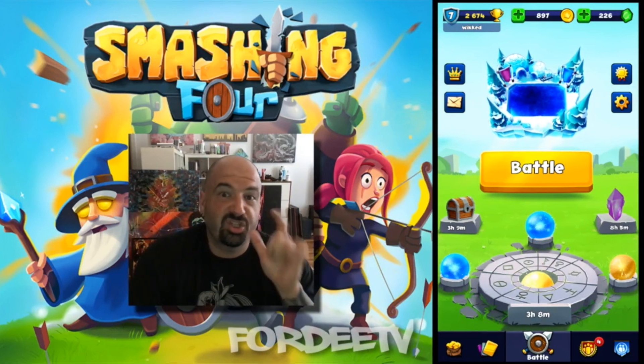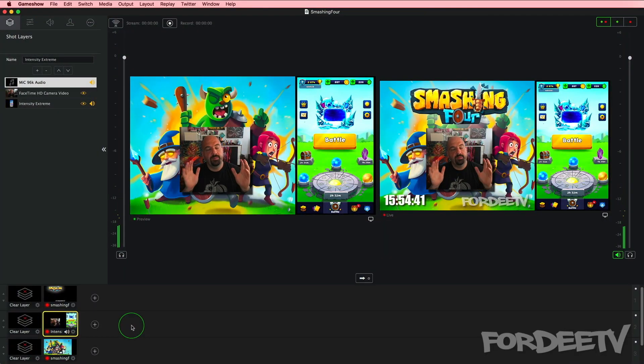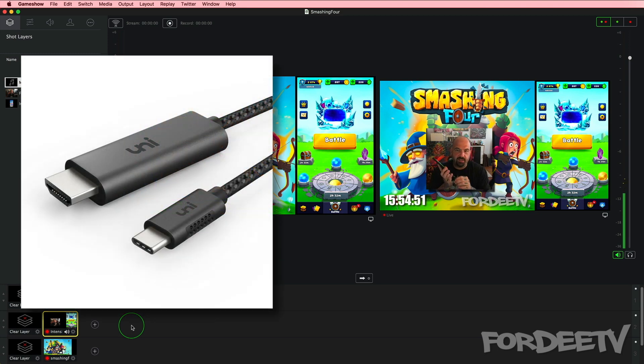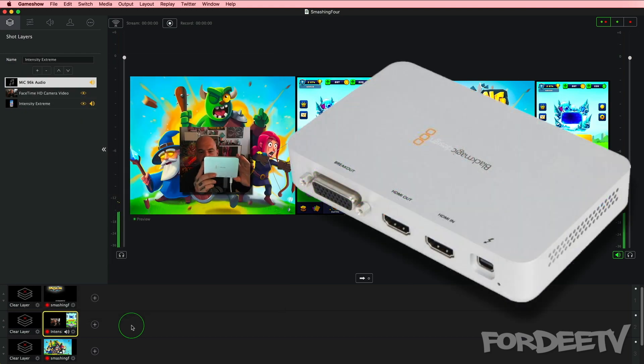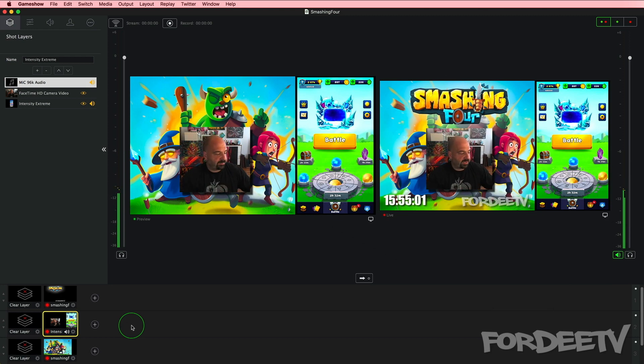Anyway, let me show you how I set this up in GameShow. So if you want to stream your games for YouTube or Twitch — we're inside GameShow, let me show you how I have this set up. I am capturing from my cell phone, it's a Samsung S8 Plus. It is coming out via a USB-C connection to HDMI and then coming into a BlackMagic Intensity Extreme capture device. This is a Thunderbolt 2 capture device.